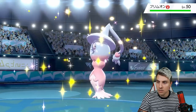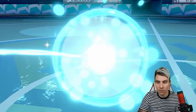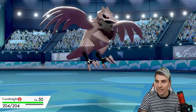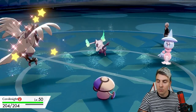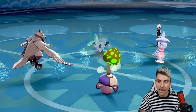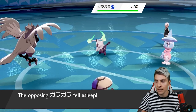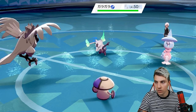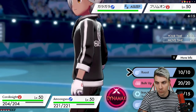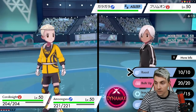Dusclops is switching out and we see Hatterene come in — we guessed the slot right. Marowak can Ally Switch so there's always that threat to think about. We bring Corviknight back in. Amoonguss will underspeed Marowak so we'll be able to put it to sleep, shutting that down, and Corviknight is back on the field to put pressure on Hatterene.